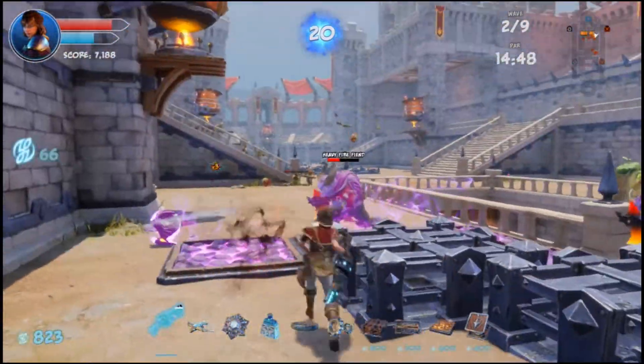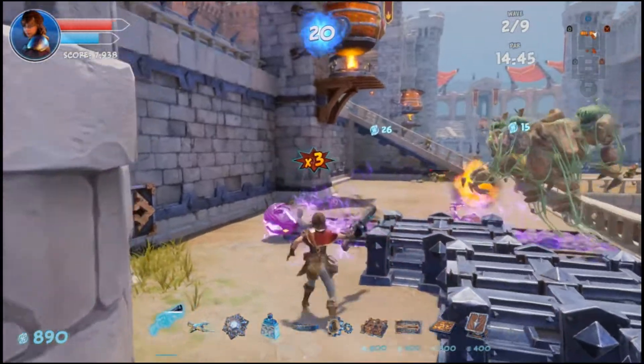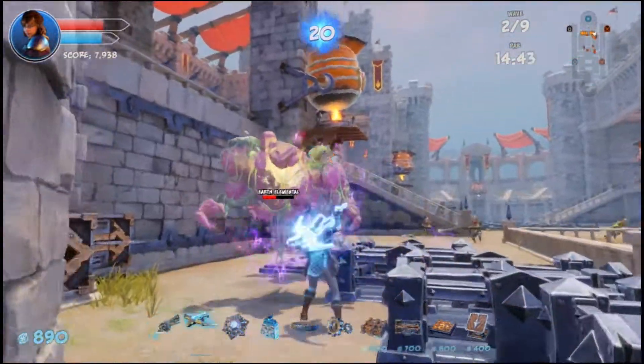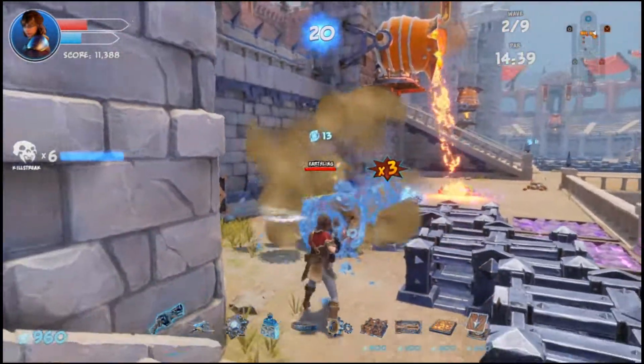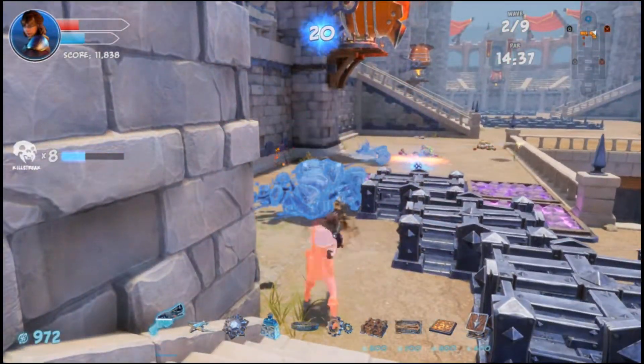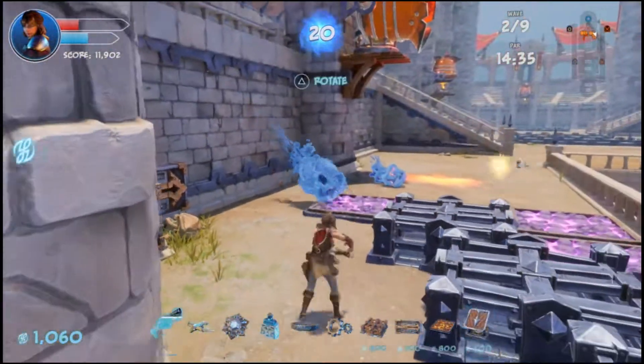The nice thing about the Sawblade Launcher is that it uses the Barricades to ricochet the blades off of, so you can create some nice trap setups that way. And I think that really helped with this win.